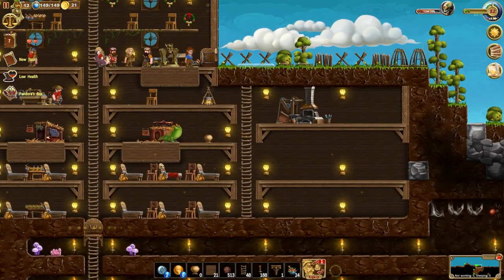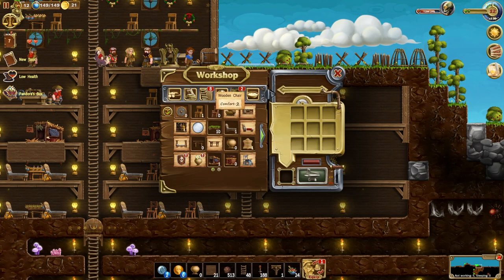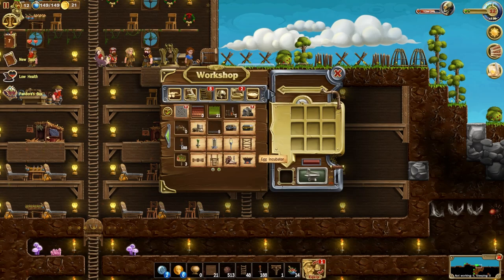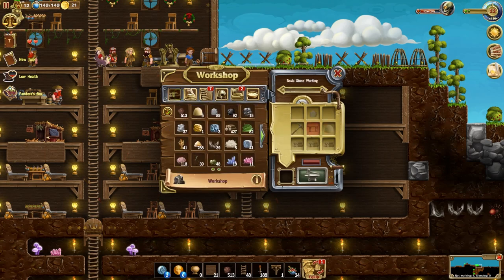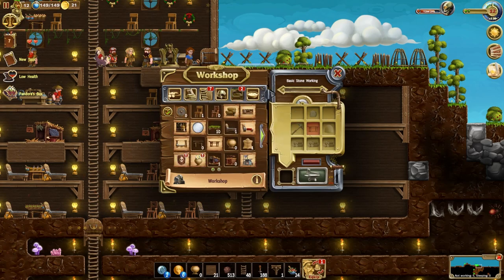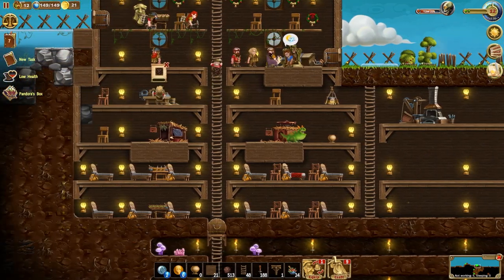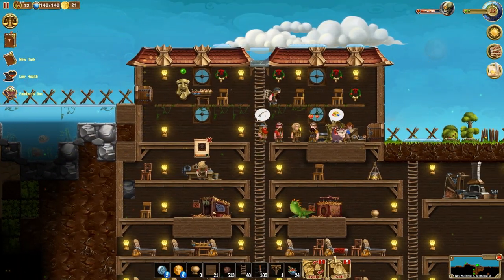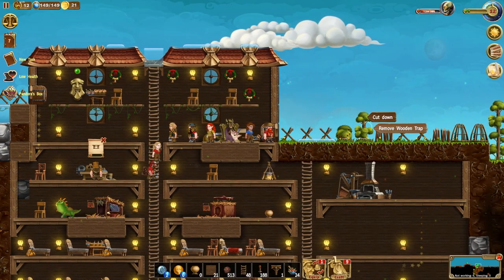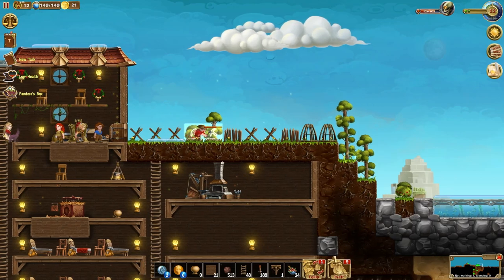Let's go check out the tech tree — that's unlocking basic stone working. So we need to build a workshop to go ahead and do that stone working. And what do you know, we have enough space for that. Let's go back to crafting and see where that stone workshop is at. It needs a large table — we got everything we need there, they got to craft it first. Some of those tiles are being made. We're going to cut that tree down and cut that bush down.